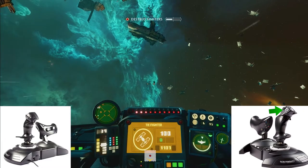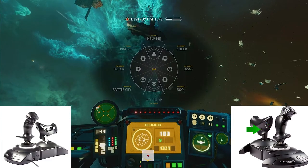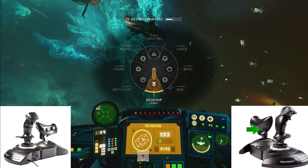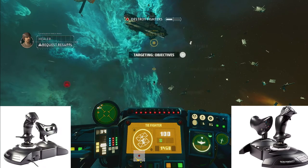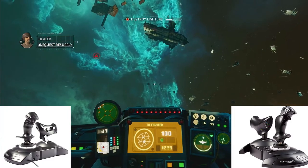If you hold the Y or 8 button and use the targeting button, you can access the emote wheel. If you hold the B4 button (or button 10 on the back of the thruster), you will open an action wheel and can use the targeting button to select an action.